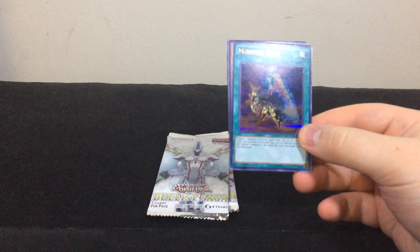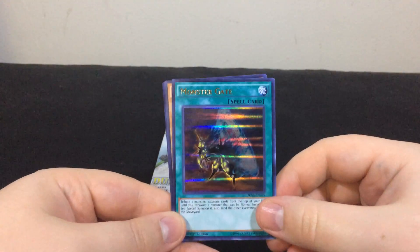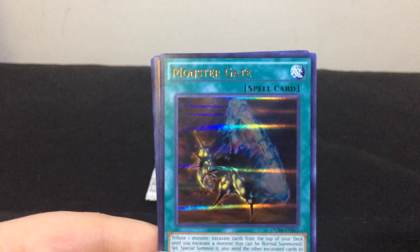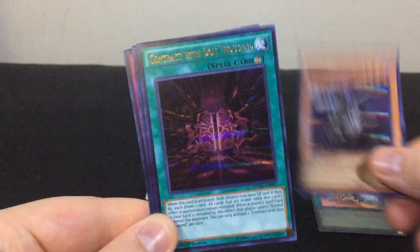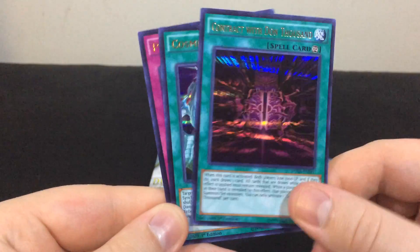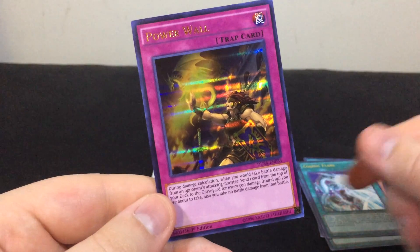Sweet! We get a Monster Gate. That looks really good in this new pattern. Doom Calibur Knight. Contract with Dawn Thousand. Cosmic Flare — oh cool, it's a Stardust card. And Powerwall.